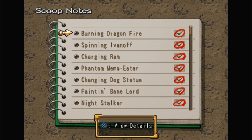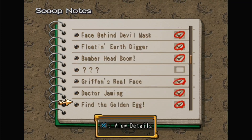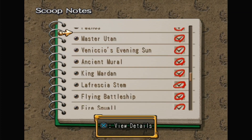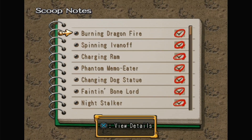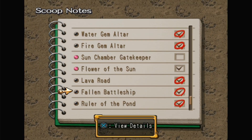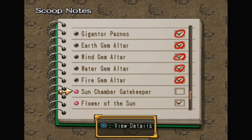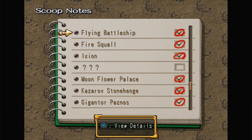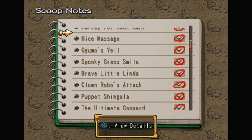Now there are two more inside scoops that are not here — two of them you can't get until literally the end of the game, like after chapter eight basically. But these two you can get. Yeah, those two I'm not going to be able to get.